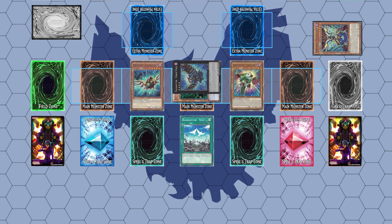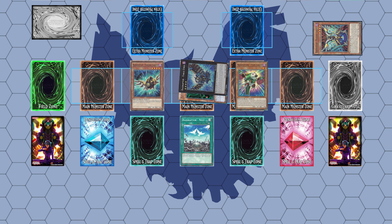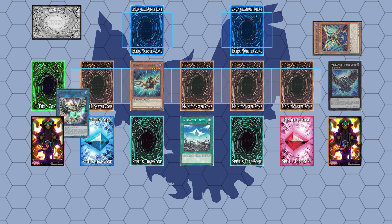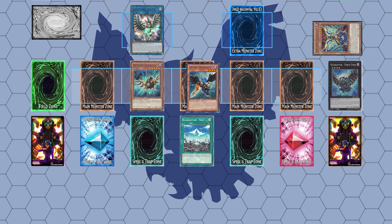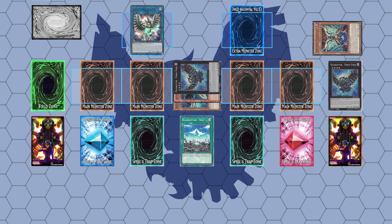Summon Pain to the field and use either Pain or Singing with Force Strix to summon Wise Strix. Use Wise Strix to summon Zephyros from the deck and create Force Strix again, to which the rest of the combo will play out exactly the same as the previous one.